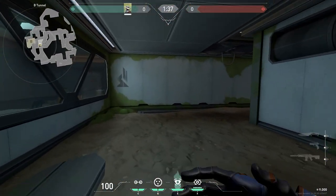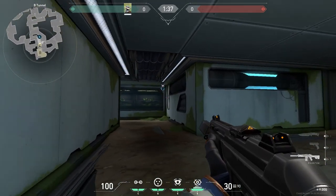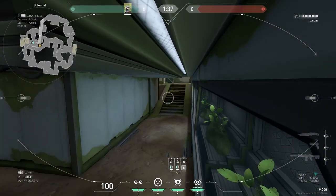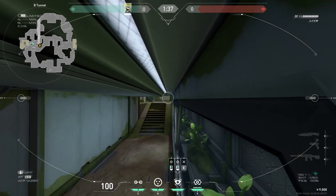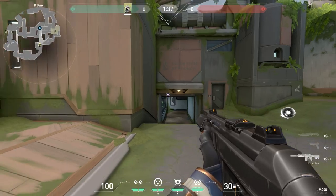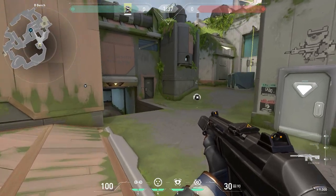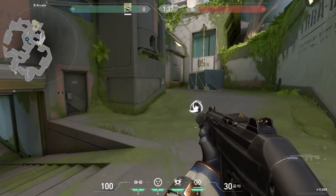If you find yourself rotating back to B and want to get some information on the site, you can go into the tunnel and place a camera right in the top corner here. This will allow you to see the feet of enemy players pushing into B on the other side, without them being able to see you, unless they stand pretty far away from the tunnel. This one is pretty situational, but if used in the right circumstances could help your team out a lot.